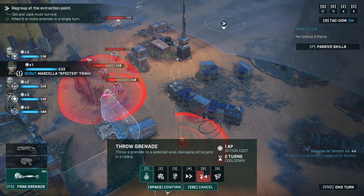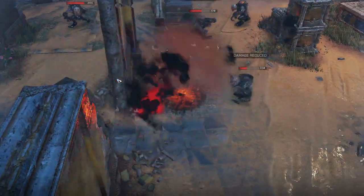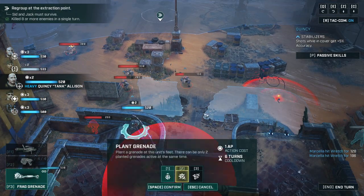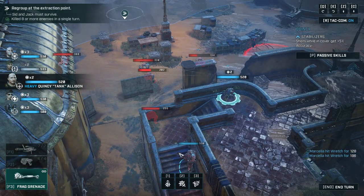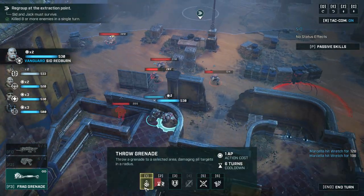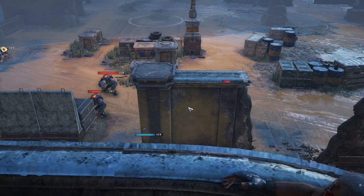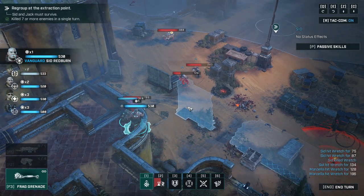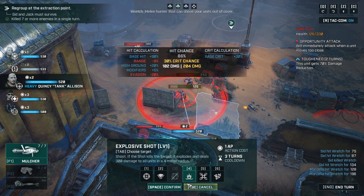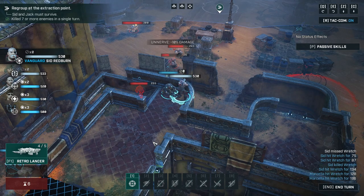Going for full cover — despite the damage reduction, that should cause severe injuries. Moving — Sid moves up, frag grenade. Let's try that again — frag out. Out of commission! But that damage reduction is nuts.